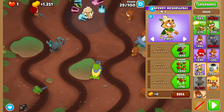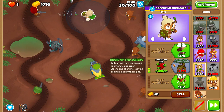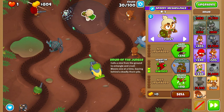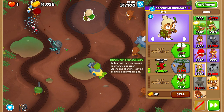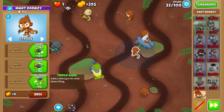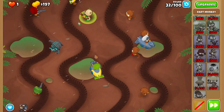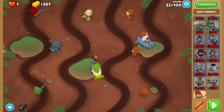Place a Druid at the top and start upgrading it to Druid of the Jungle with Hard Thorns — get Druid of the Jungle before Hard Thorns, not really important but do it anyway. To avoid a sad death on round thirty-three, upgrade your first Dart Monkey to Enhanced Eyesight.